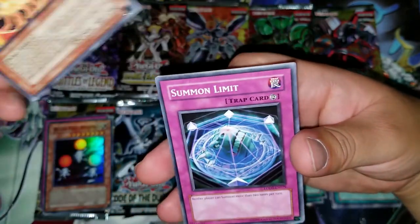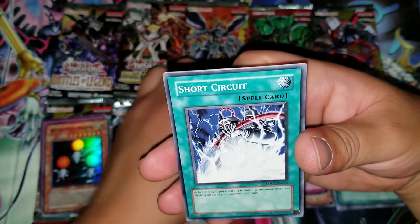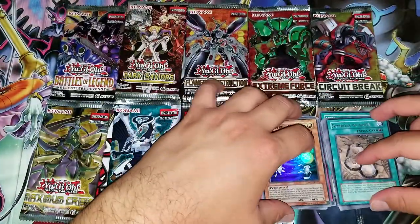Volcanic Queen, Volcanic Queen Summon Limit, Short Circuit, and that's where we started. So we got a Super right here.